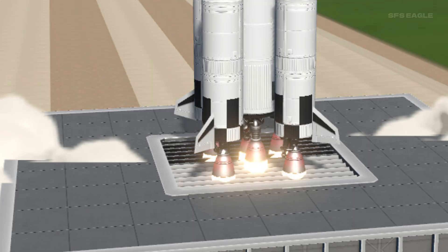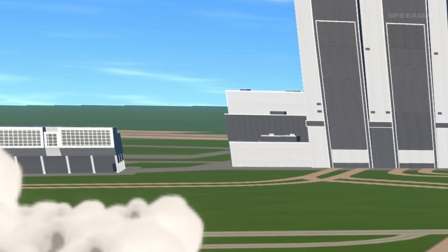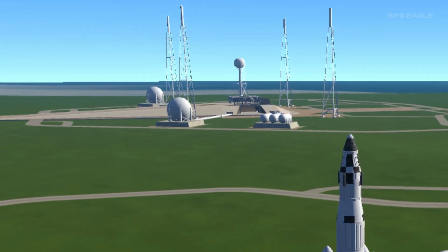Also, looking into the background, we have a very detailed VAB along with a launch control centre just next to it. Having a look in the distance of this screenshot, we can see another launch pad, hopefully giving us the option to launch at different locations.